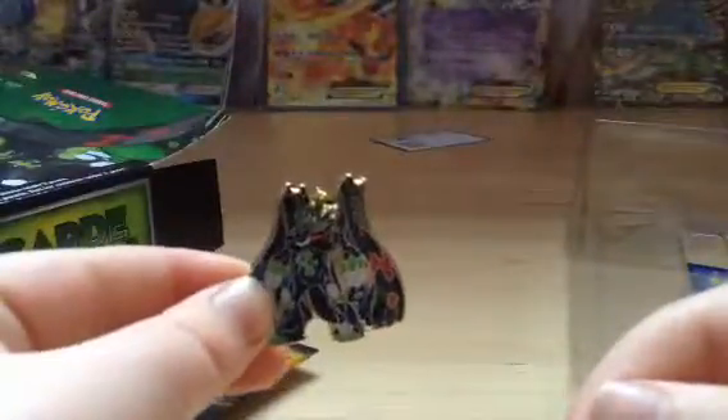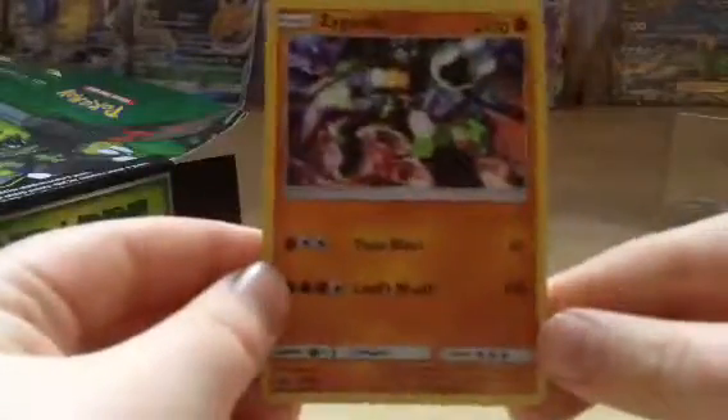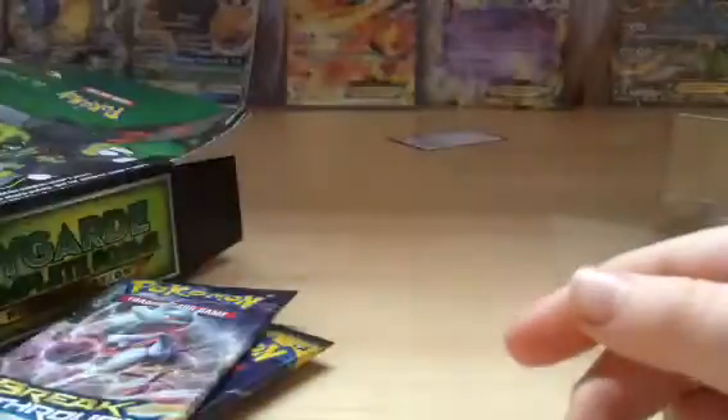Two Sun and Moons and one Breakthrough. Then we've got the Saigard Pin, which looks really cool. And we've got the HoloPromo card. Here's the other codes card.